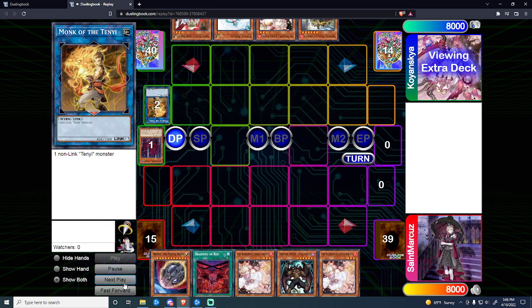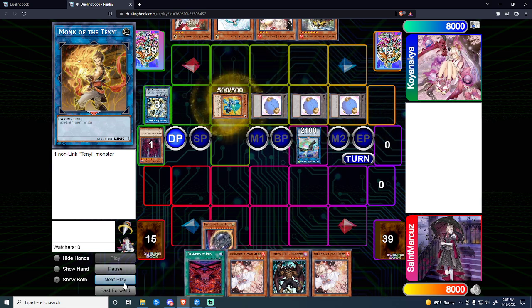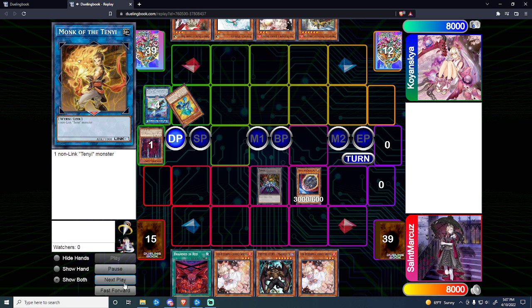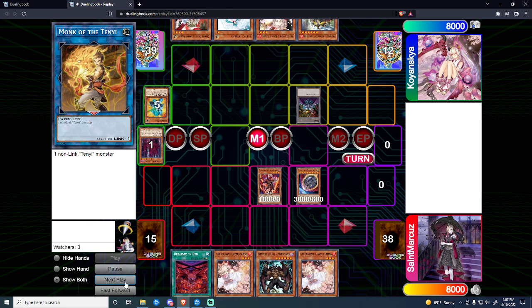He goes into a Link 2 for the Halk. I could Ash here, but usually the Halk line goes into Auroradon, so we're going to wait until he fully commits to the Auroradon combo. When Despot hits the field we're going to Beiru again — like the Ten Yi video from the last video — and we're going to make a token. He passes the turn over to us and we draw the Aluber for the turn.